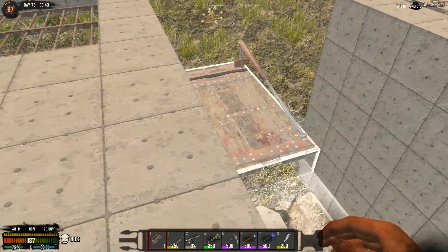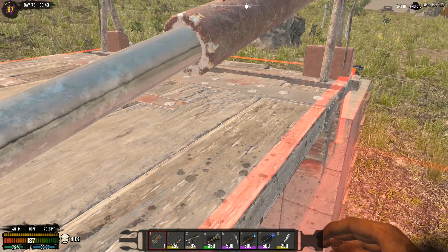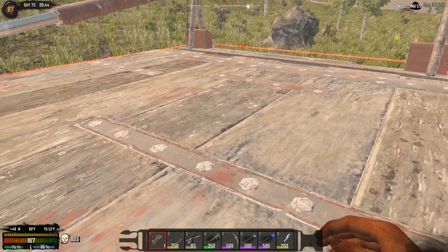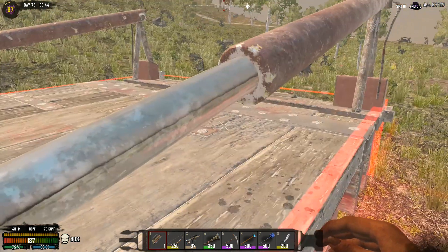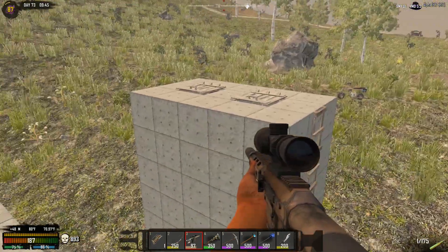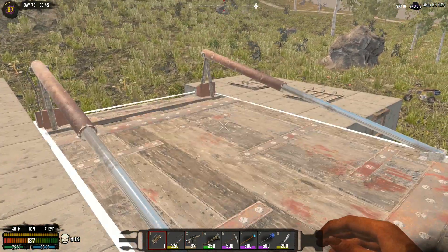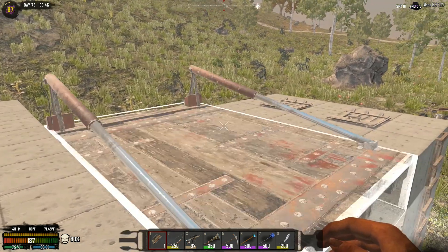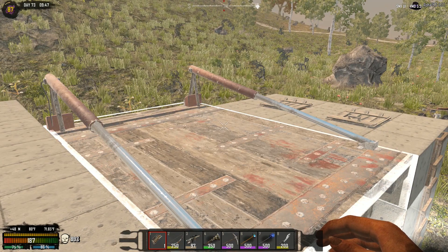We don't want to drop ourselves over there accidentally. I have to say I really hate placing things in this game. So that would go that way, so it's only four blocks wide — I thought I made that five blocks. Well crap.